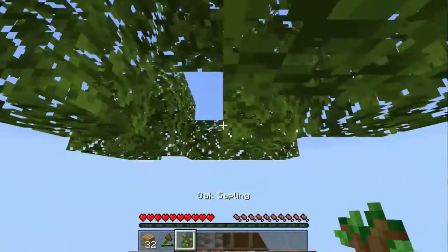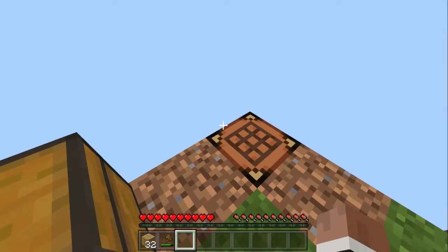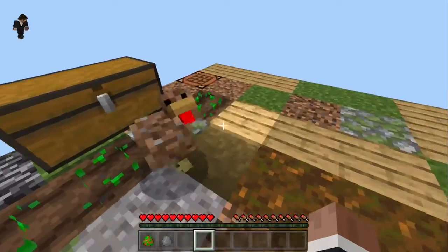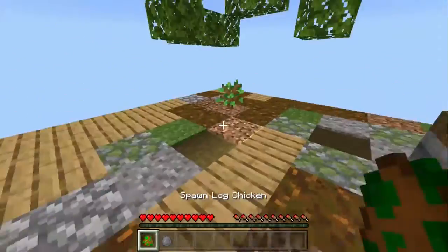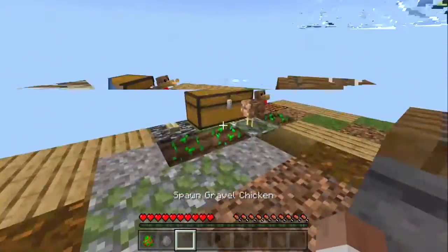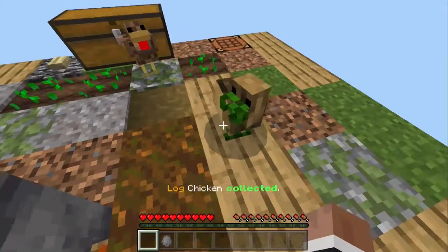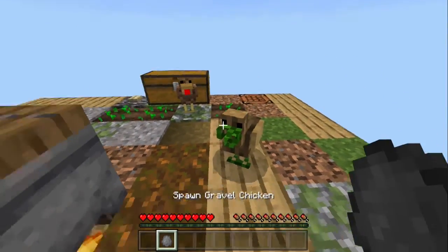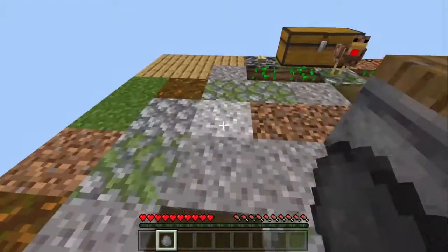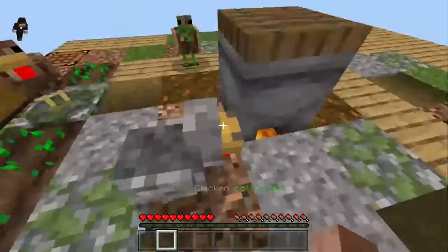Since I have the dirt chicken it doesn't really matter — I'll make slabs and extend my island. I got another sapling, and I'll spawn in my two other chickens: log chicken and gravel chicken — the worst chicken of them all. Sorry gravel chicken, you're a good chicken!